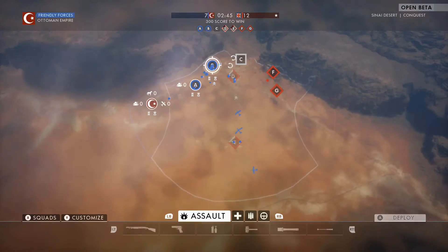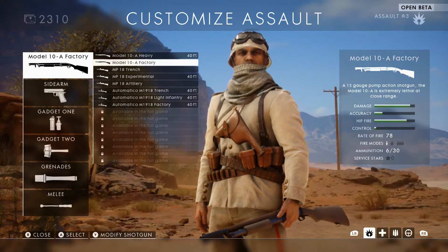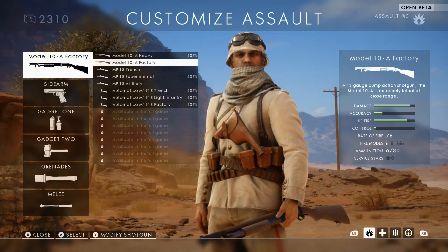Now to use this gun, you're going to go into the assault class. I think you used to be able to, like in previous Battlefields, you could use shotguns in any class, but now, at least in the beta, it's only in assault.